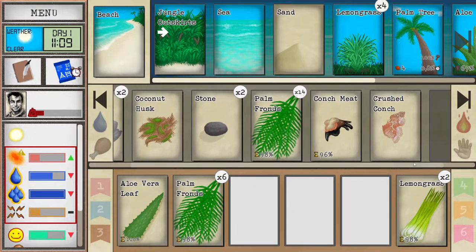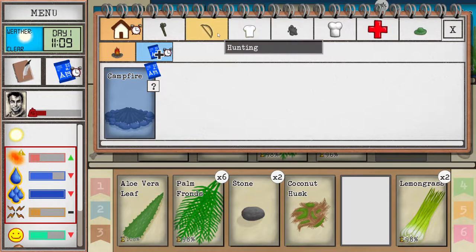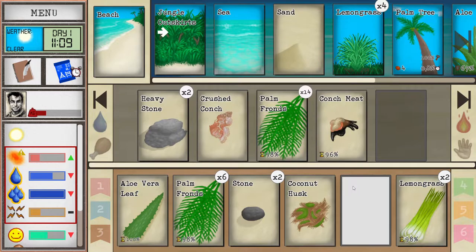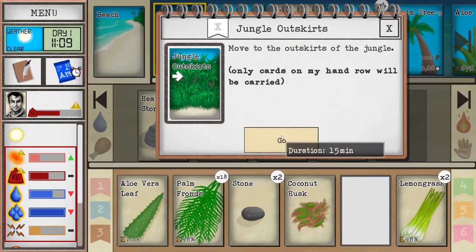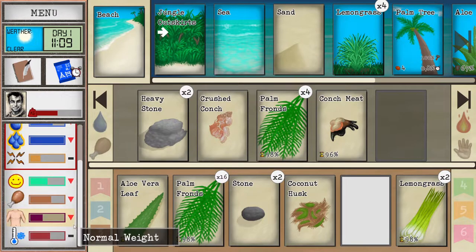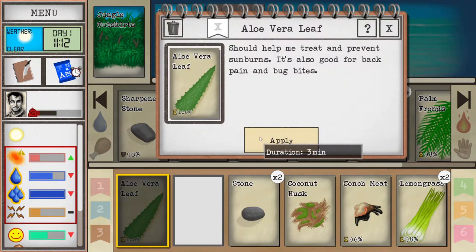We'll research the leaf bed first and carry as many palm fronds as we can. As you put things inside your hand slot down here you can see your encumbrance increasing. Once you get the exclamation mark it will take significantly longer to switch locations. If you want to keep it fast, don't carry too many things at once — it's better to do multiple trips with fewer things.